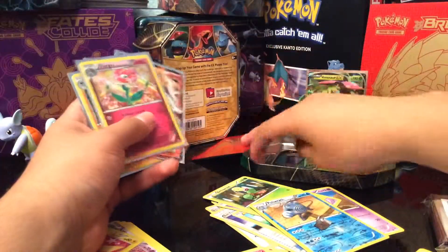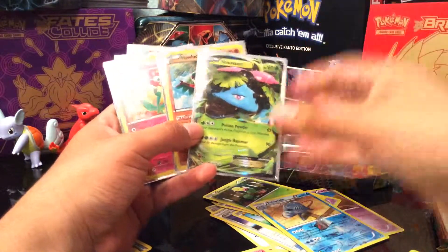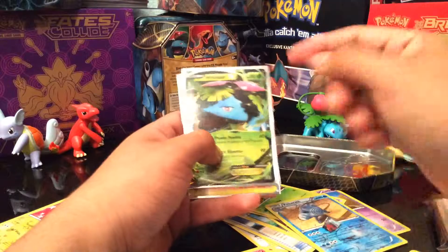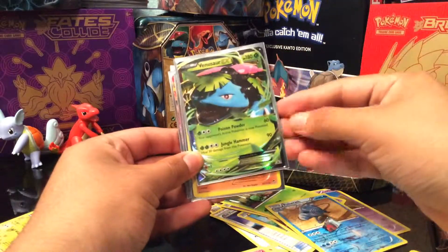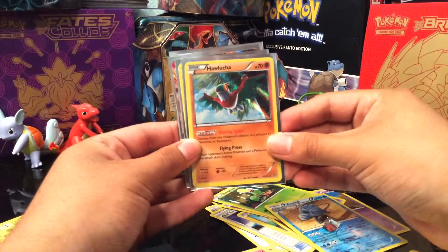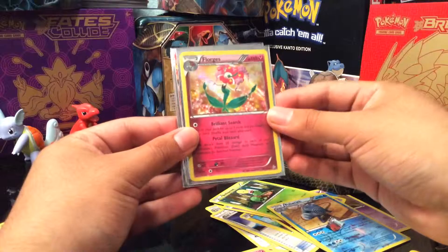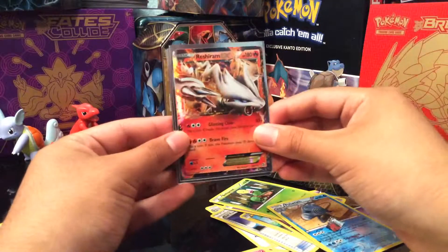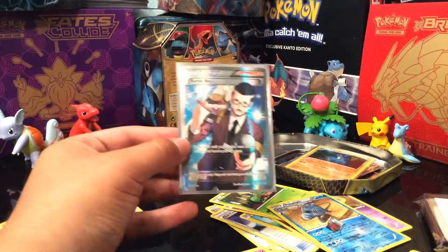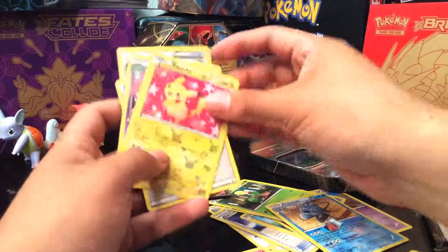Hope you guys like the little background music — it's 50 Cent 'I'm the Man' remix with Chris Brown. Let's set this aside in the background next to the Ivy ones. All right, here's the code card for y'all. And then we have four booster packs: two Furious Fists, a Flash Fire, and a Legendary Treasures. Let's get right to opening these bad boys. Here's another code card for y'all.